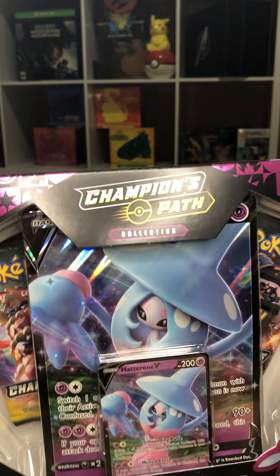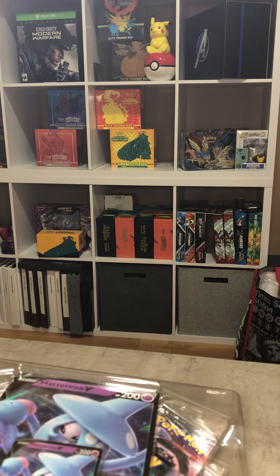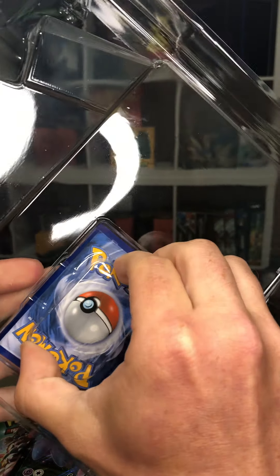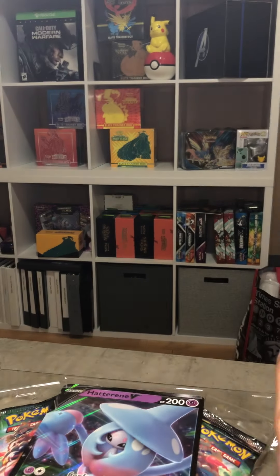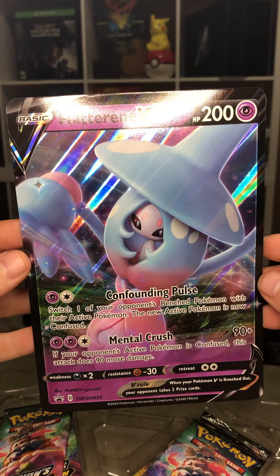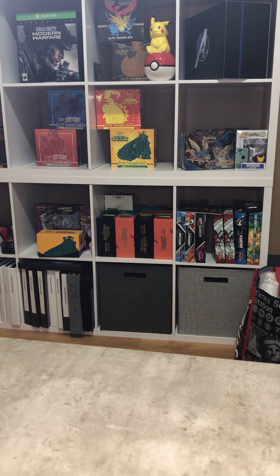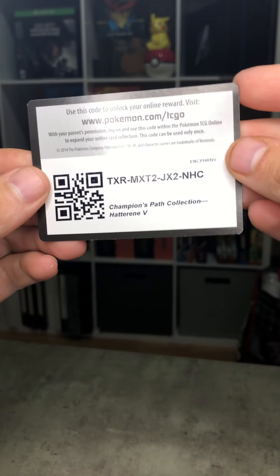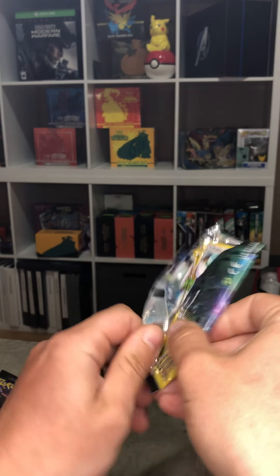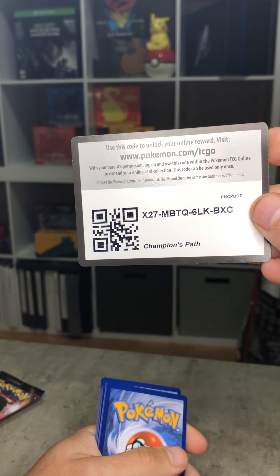I've opened a couple of these in the past, decided to pull some more out of the closet. I haven't opened Champions Path in quite some time. With that you get your one promo card — get rid of the plastic — so you have your one normal promo card, your one jumbo promo card, and four packs of Champions Path. Very excited for this. There is your online code.